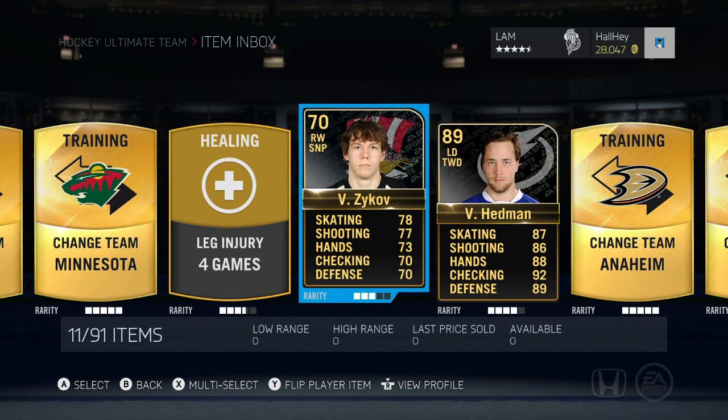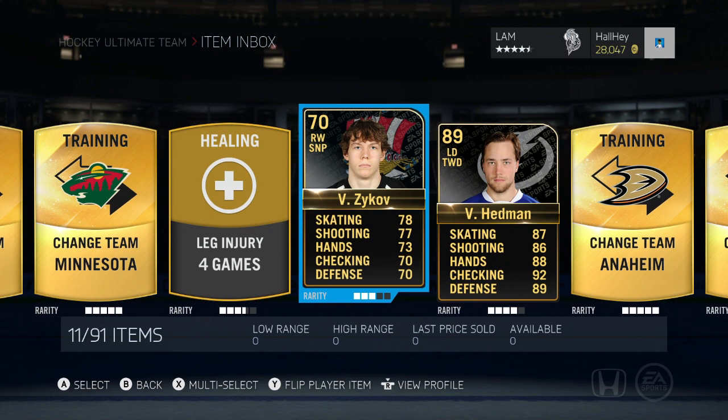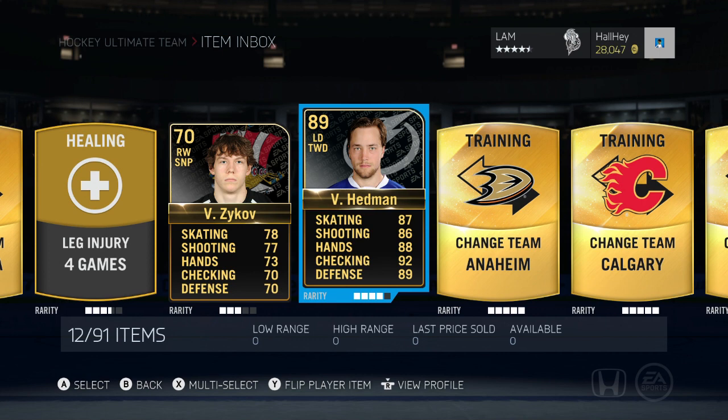Victor Hedman is a very sick card to have, and Zykov as well. It's a very exciting Team of the Week. We might be doing more giveaways in the future, but for right now the first Team of the Week giveaway we're gonna do is Zykov and Victor Hedman. Thanks for watching, hope you guys enjoyed. Enter as fast as you can because I won't give you guys too much time. See you guys later, have a good day!